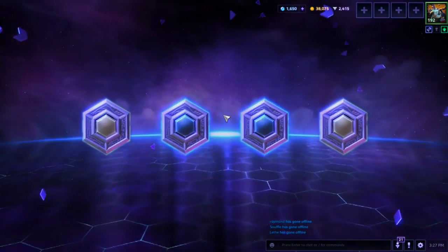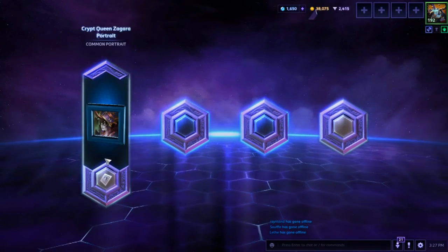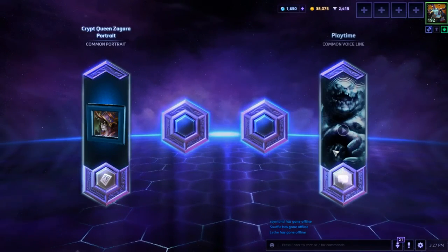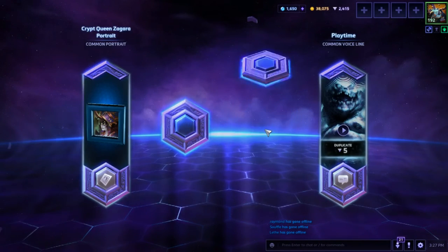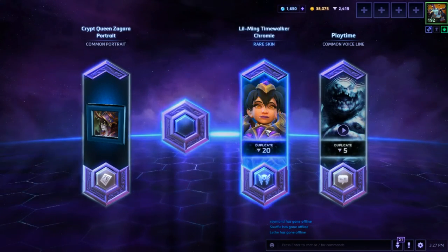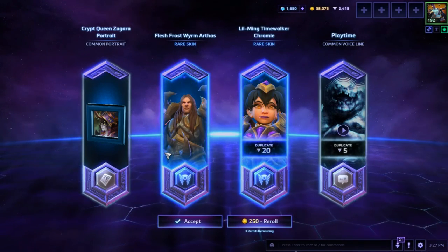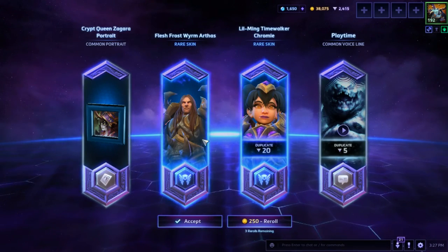Definitely have had some nice stuff today. Crap Queen Zagara portrait. Duplicate vine. Li-Ming Time Walker Chromie — duplicate. Flash Frost Worm Arthas — we'll take it for that skin.